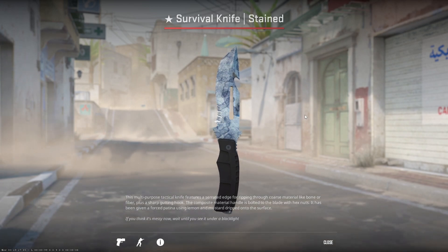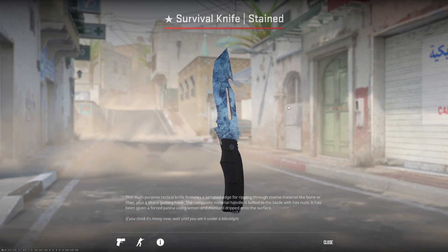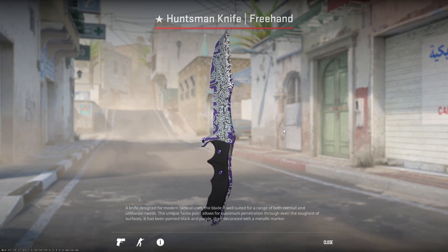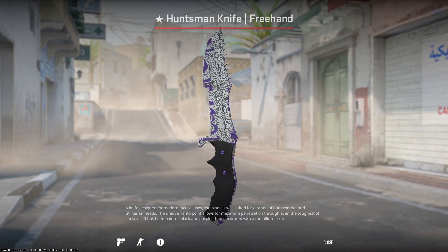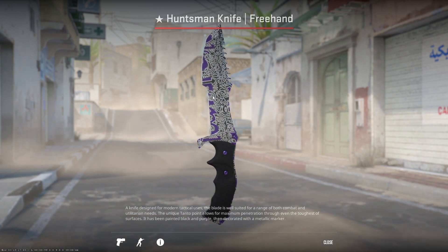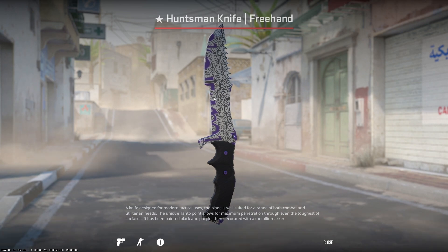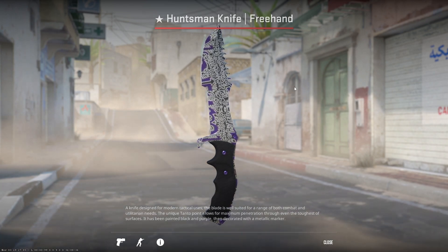At 7,500 subscribers, I'm going to be giving away this Survival Knife Stained, and at 10,000 subscribers, I'm going to be giving away this Huntsman Knife Freehand. All you have to do is like, comment, and subscribe — make sure your trade link or Steam ID is in the description of your YouTube channel.